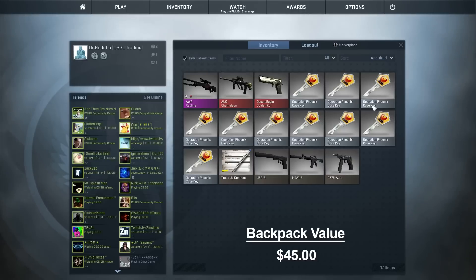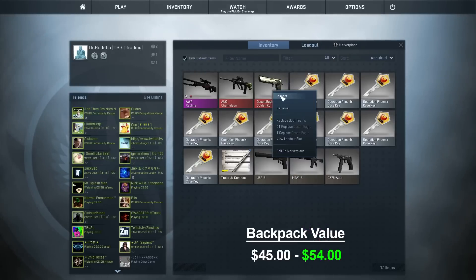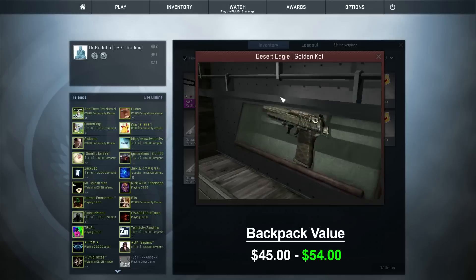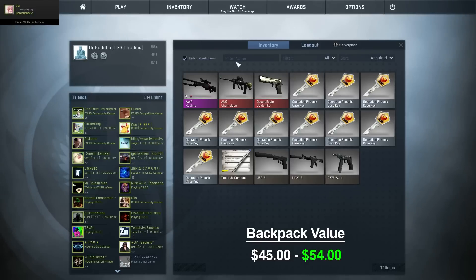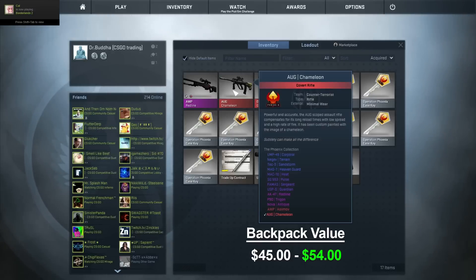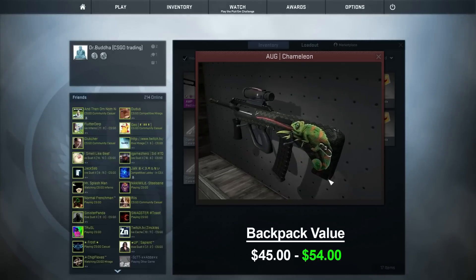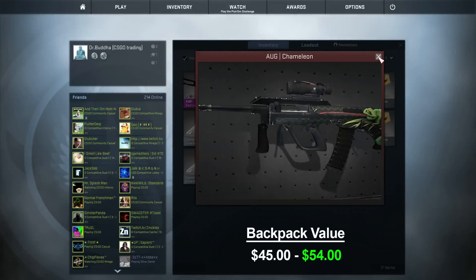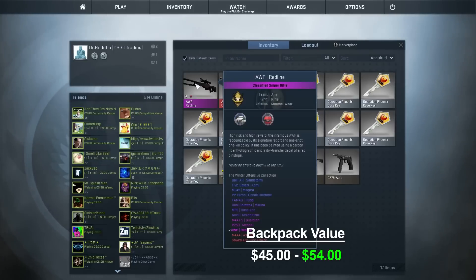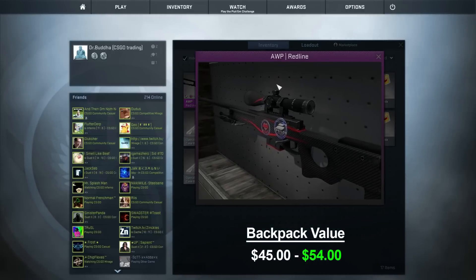I just traded eight of my Phoenix keys for these three skins. First up we have a Desert Eagle Golden Koi which is factory new so it looks completely perfect. Next up we have the Aug Chameleon which is minimal wear — don't really see much on there, maybe a few scratches right down here, but looks pretty good. And lastly we have another Op Redline which is minimal wear, looks pretty good with just a few scratches back here.